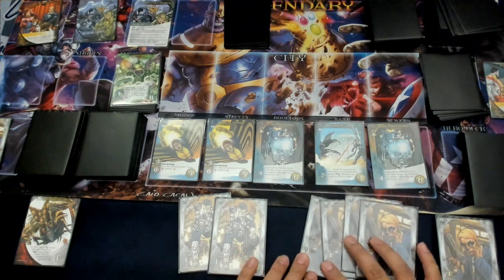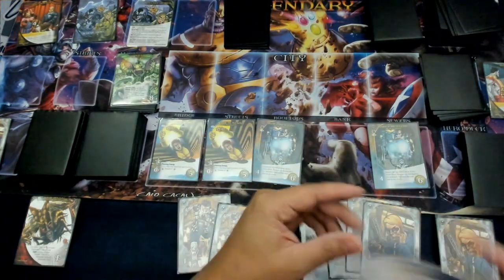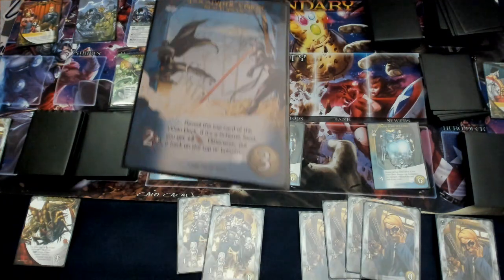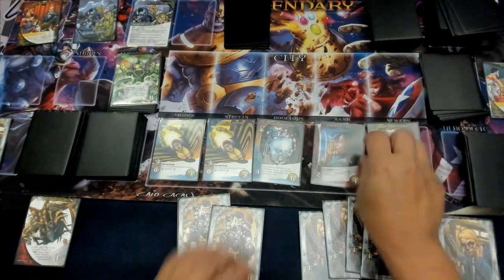We've got four and two. Let's go ahead and grab Apocalyptic Vision — two plus attack. If I play a blue hero, I can reveal the top card of the villain deck. If it's a scheme twist, I get plus two attack. Otherwise I put it back on top or bottom. That way I can kind of push down stuff if need be.